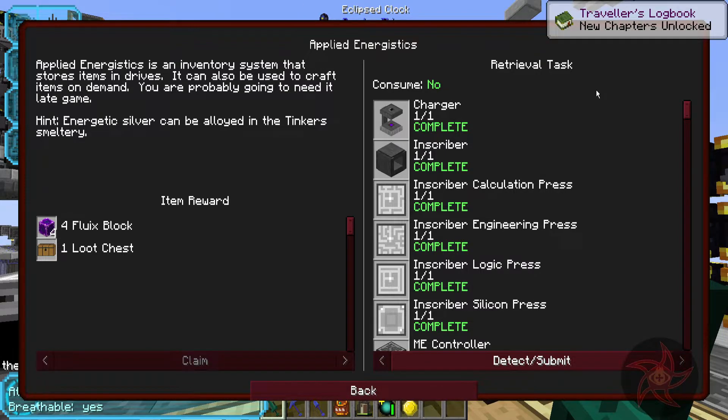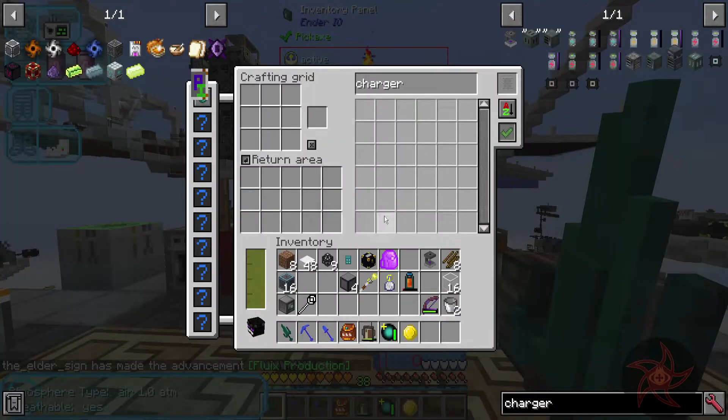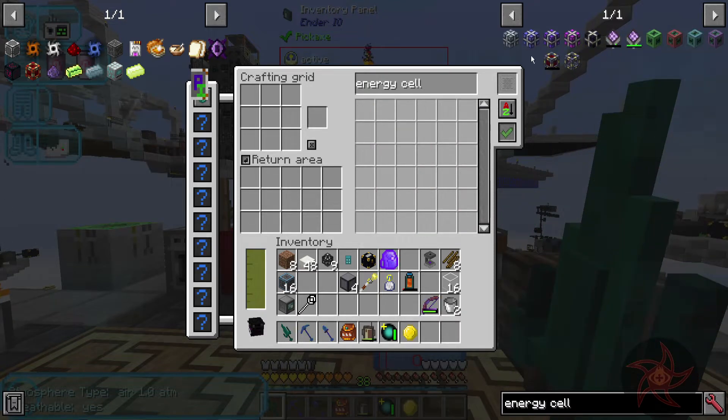Why did the Traveler's Logbook update? That's the Twilight. Energy cells - this is going to be probably the most problematic out of them, because I need...